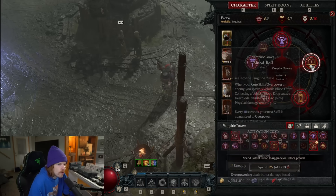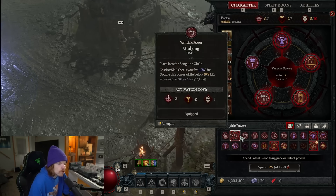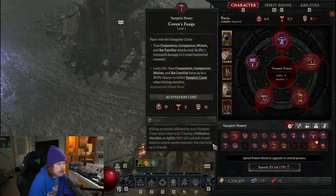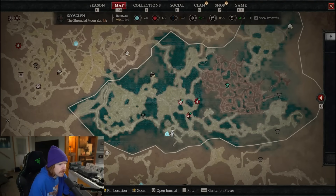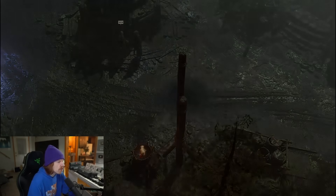There are five slots available and each one of these slots can be filled with one of these abilities. In order to unlock new abilities, once you've unlocked powers in general, you will need potent blood. Potent blood can be received at the blood harvest area, which is one of the new seasonal mechanics.